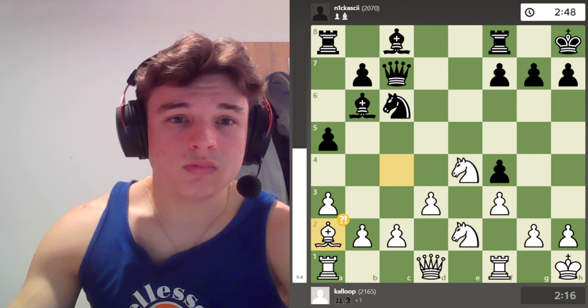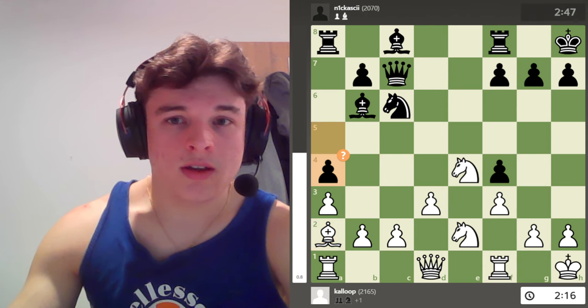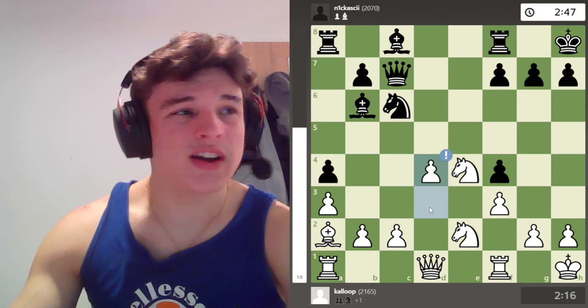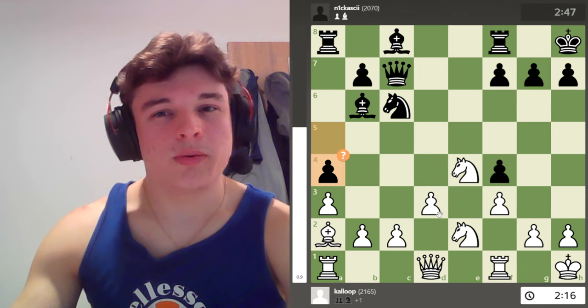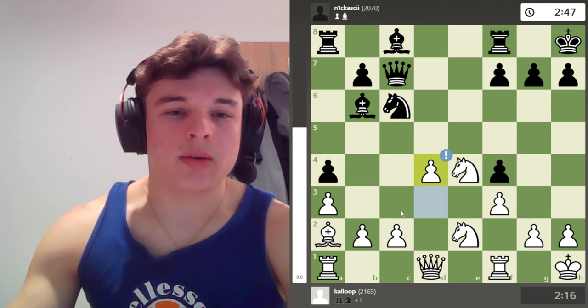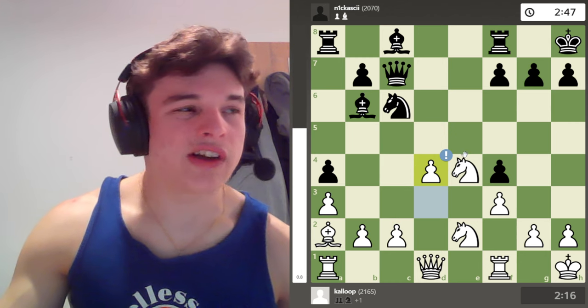Now I'm adding a lot of pressure, and after A5 I drop the Bishop back. A4, and I go D4, which you kind of have to play because the pawn structure is a bit passive here. Whereas after D4 I can play moves like C3, C4, maybe D5, and grab some space.